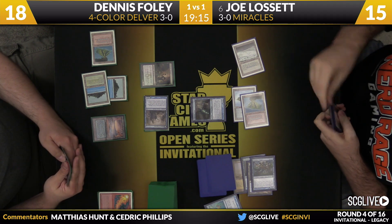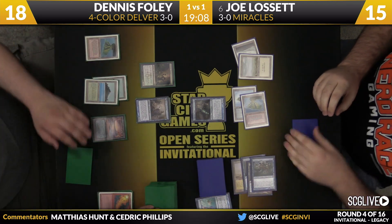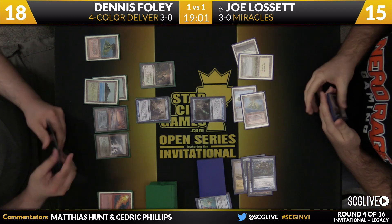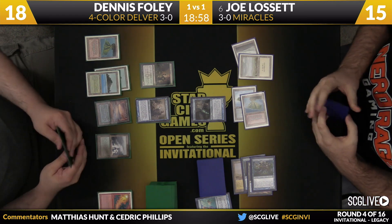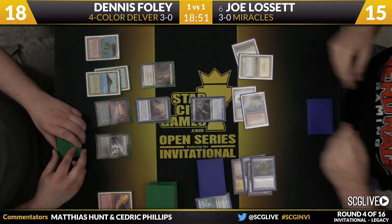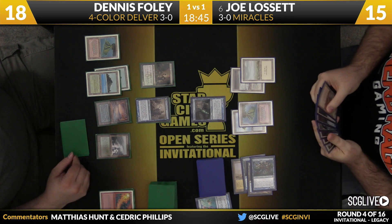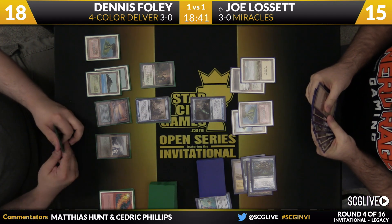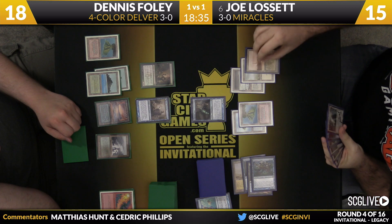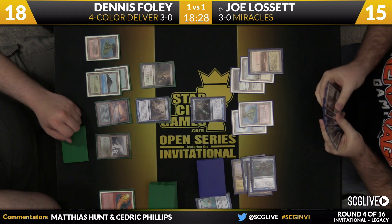Looks like he's keeping a Ponder — Basic Plains, passed the turn. It's like multiple Terminus and a Jace in his hand. Can he survive until Terminus happens? Well, Delver never flips. We are a lot of turns past when that Delver was cast. Didn't flip again. Polluted Delta for Dennis — he's not even willing to attack. Joe will draw a card — Cavern is the draw. Curious if he wants to try to resolve Jace this turn. Joe will want to play around Spell Pierce and Daze-esque effects to the best of his ability, but maybe his hand is forcing him to do something else.